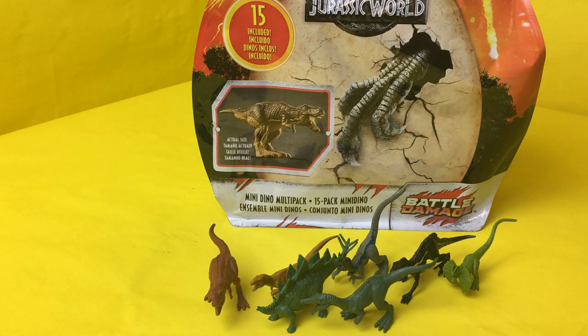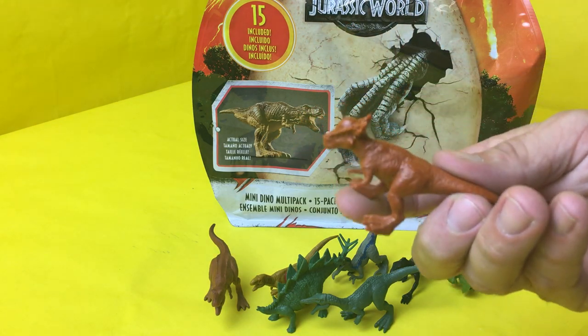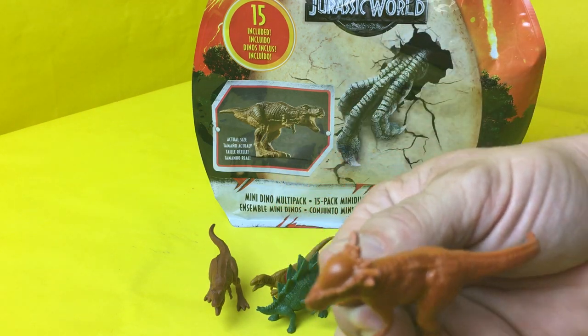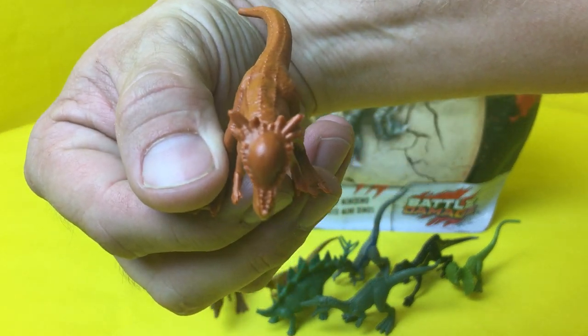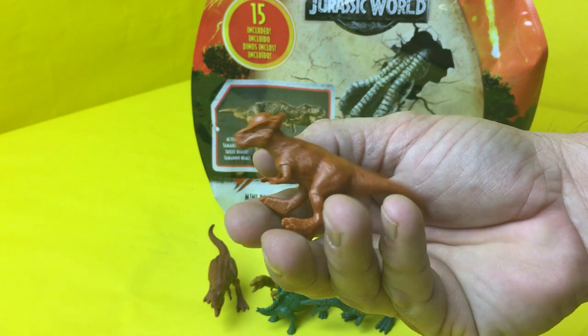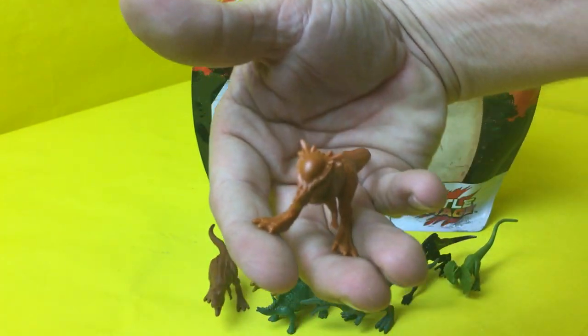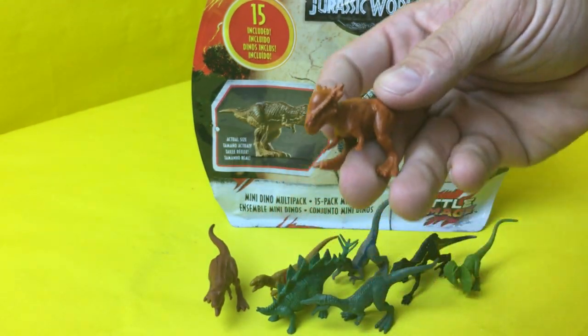Next we got the Stigmoloch — they call him Sticky. I hope I'm saying that right. He's the one with the head where he can just run into anything — bam bam, he could hit you. He'd be fun to play with, maybe not the smartest dinosaur, but he's almost indestructible with his little helmet up there.